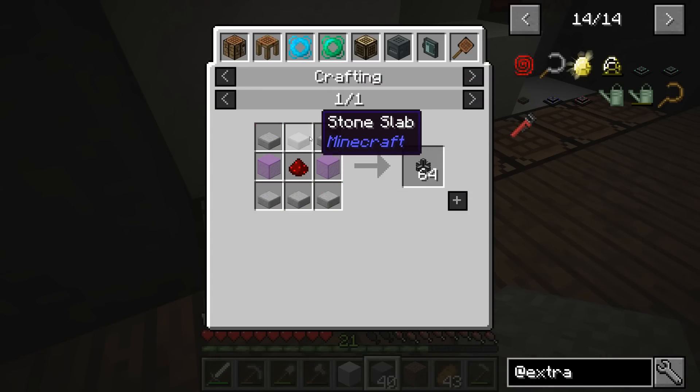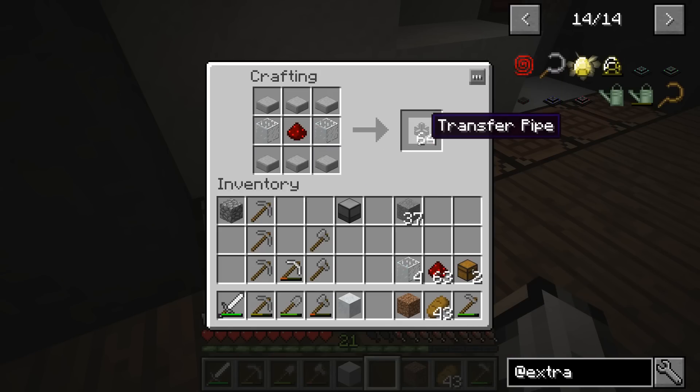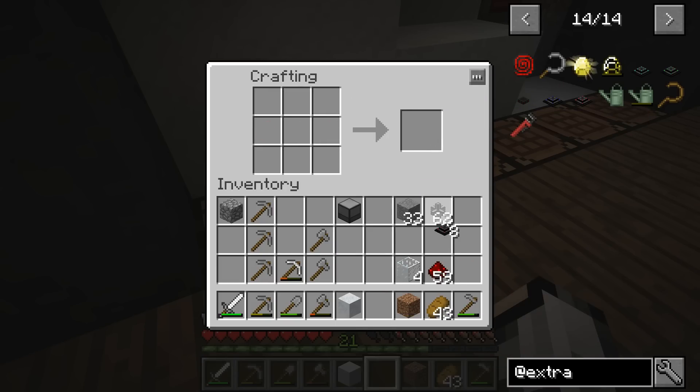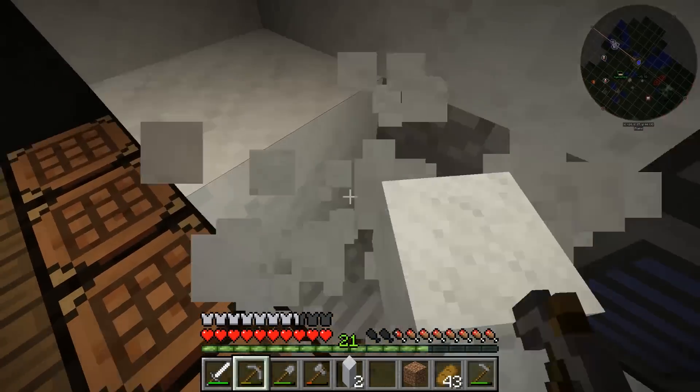So we'll need some of this — stone slabs. That makes 64, wow. That's crazy. And that'll make four — we may as well just do eight. So we have them. We've got a lot of transfer nodes. I was not expecting to have that many. So I'm going to go ahead and tear this up as well.